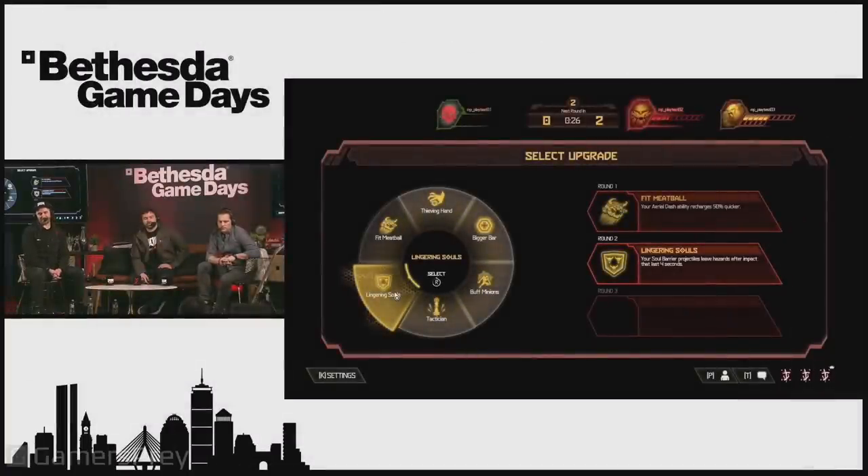By the way — 'Fit Meatball' — everybody wants to be a Fit Meatball. You actually saw him using that quite a bit. We're going to switch to the view of the Mancubus now, but you saw how much the Pain Elemental needed to use his dash. As much as he's a floater, he has this amazing dash ability and he's now choosing another perk: Lingering Souls.